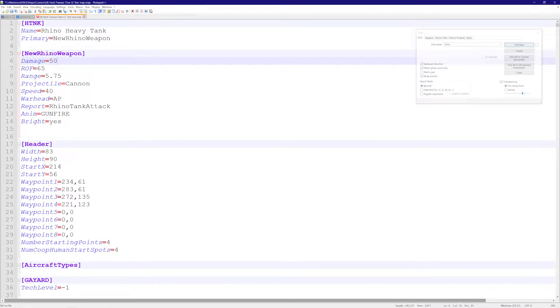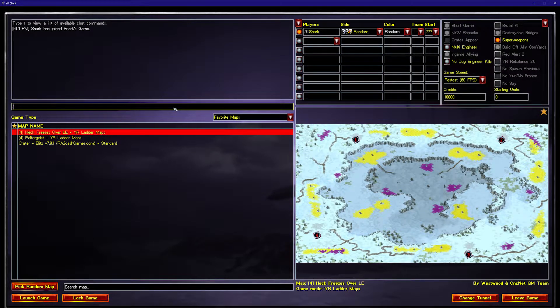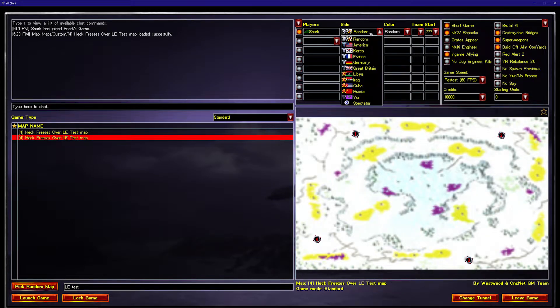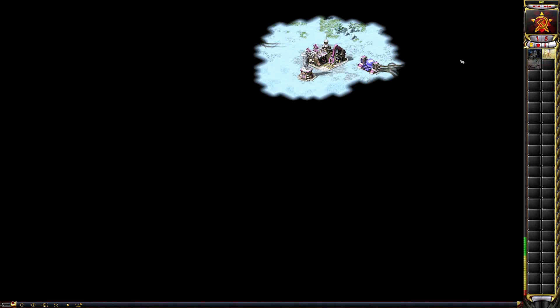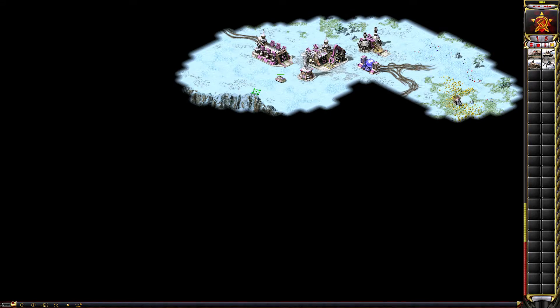Let's go to an extreme and give it a damage of 500, then test it out. I save the file, copy the name, load the map, launch a Soviet game, and quickly build a war factory so we can see just how powerful we've made the Rhino tank.